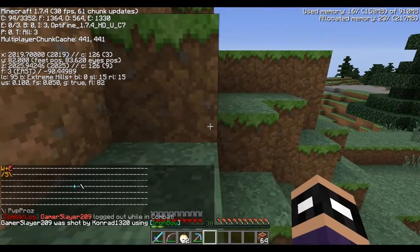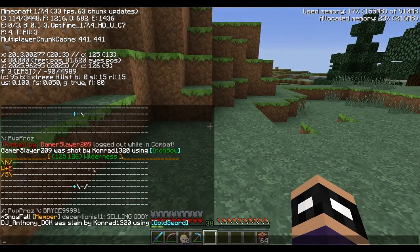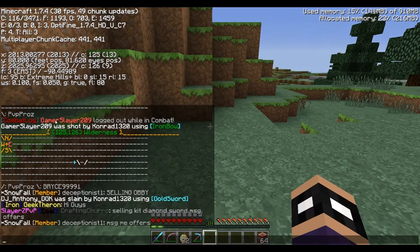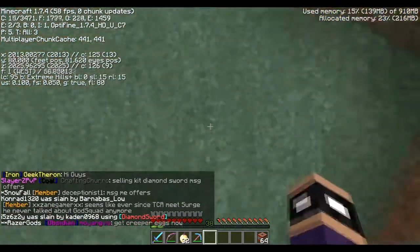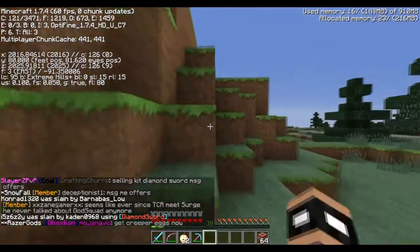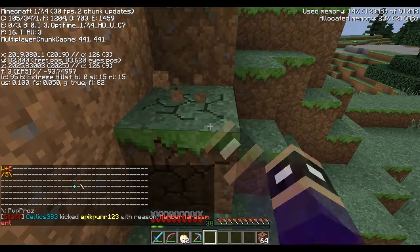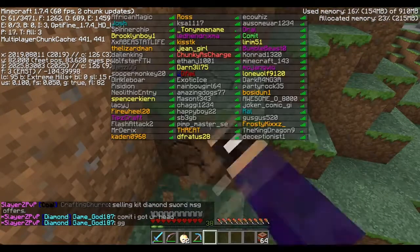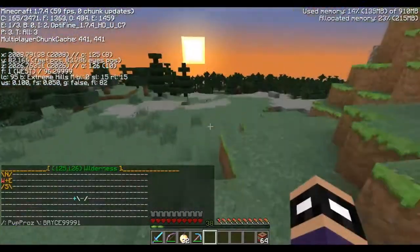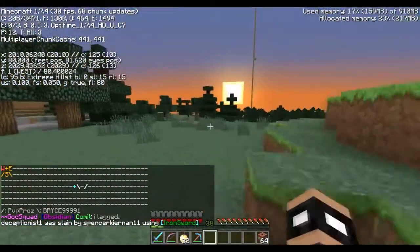There we go. The main thing to know when you're on claimed land is the coordinate system display. If it says 'Wilderness,' that land is not claimed — anyone can claim it. But when I step onto this claimed land, it says Bryce9999one, meaning I'm standing in his territory. As you can see, nothing can be broken here because it's within his claimed land.